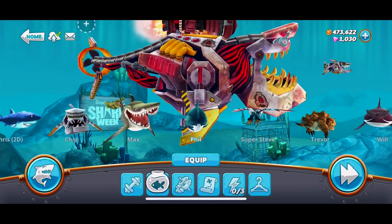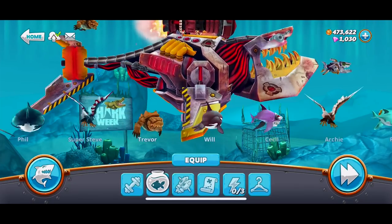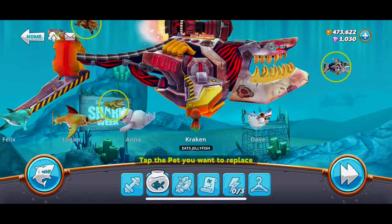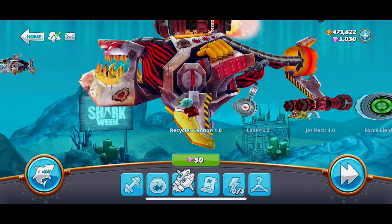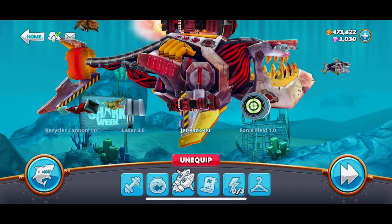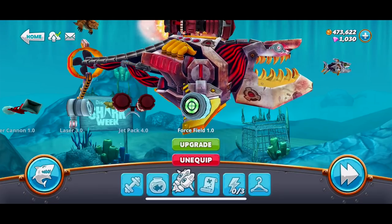I want to get the thing that makes our pets giant. Who else do we want? Trevor eats mines — that could be kind of beneficial. Baby killer whale has recently escaped from captivity. We got eagles. There's just a bunch of crazy stuff. I like this Max — he gives us 20% health, I like that. So we got a jet pack and a laser. We can upgrade it for 500 gems — stun bigger sharks and small whales and gives the biggest score multiplier. I'll save it for something else. We got the jet pack, and I got the force field — it keeps the shark protected for longer by absorbing more damage from mines and projectiles.